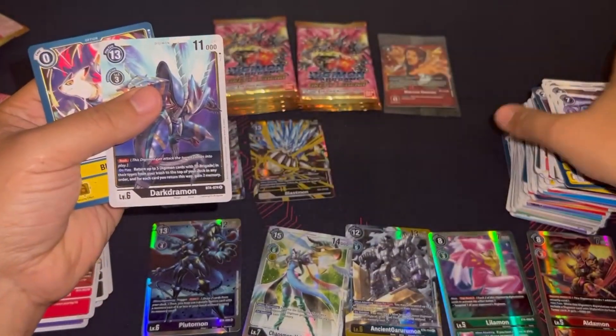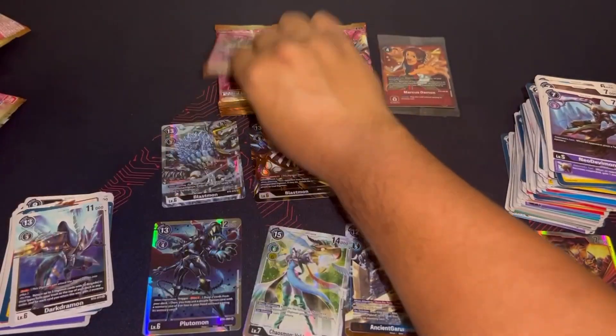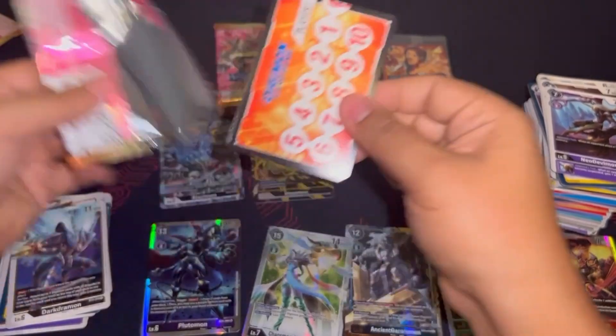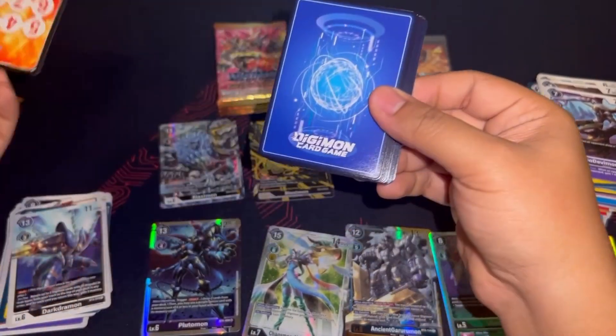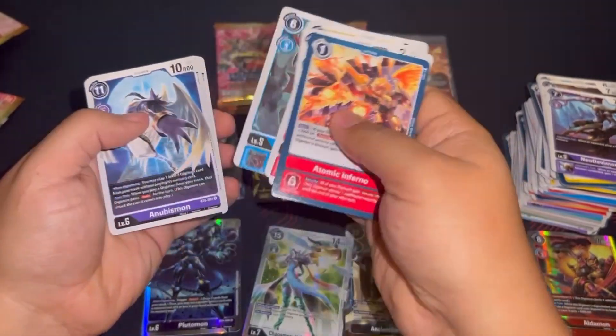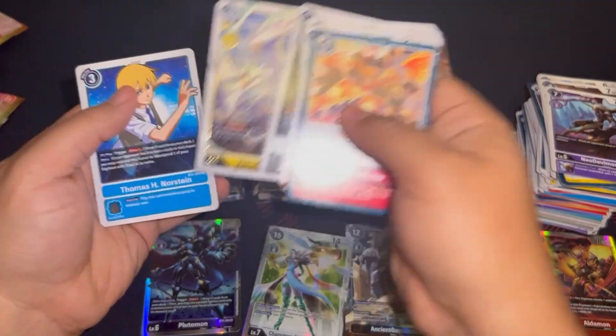That pairs well with Blastmon. Blinding Ray was just such a good card — trash the top security and then gain two memory. Easy way to extend your plays, go into your WarGreymon. With Blinding Ray it was easy to get into your level sixes with any yellow deck.